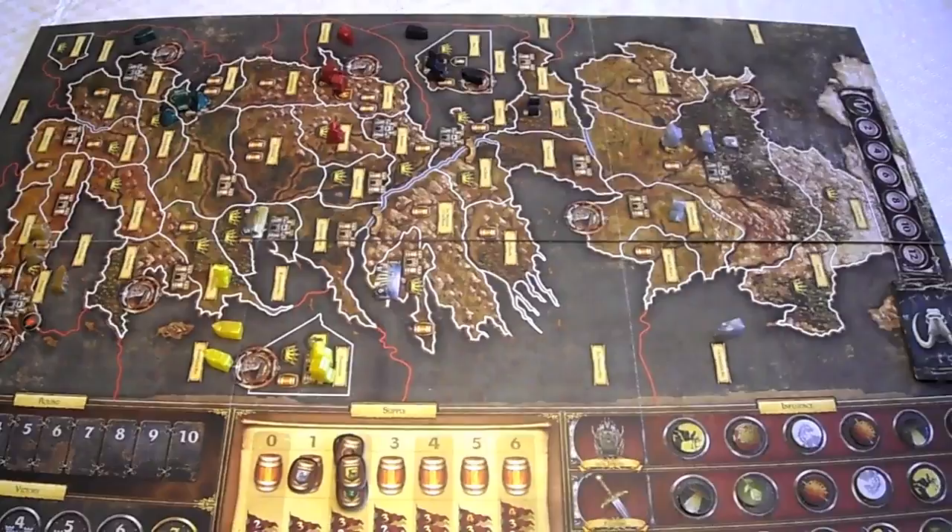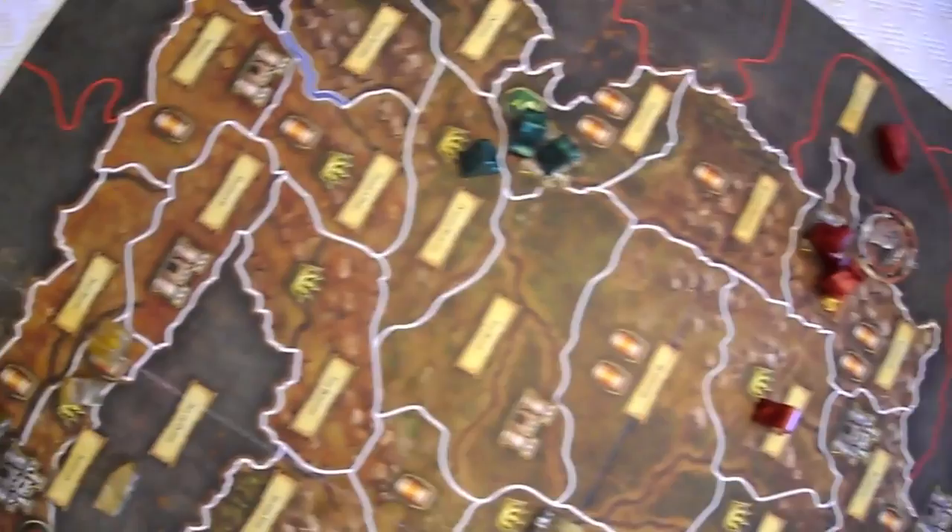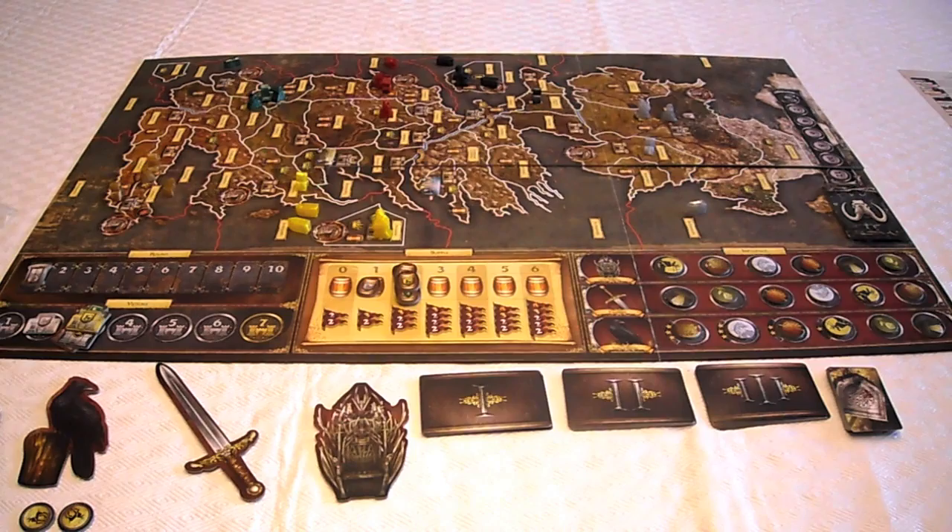The game is set up for a six-player game right now. We have the house tokens: Greyjoy is black, Lannister is red, Tyrell is green, Martell is copper — they're at the bottom — and Baratheon is bright yellow.